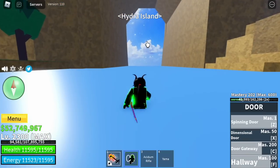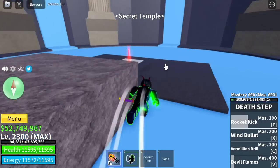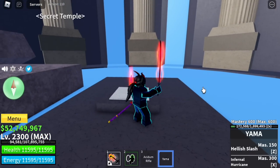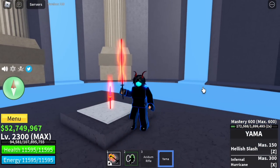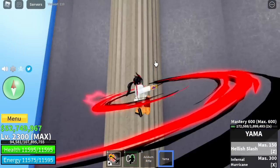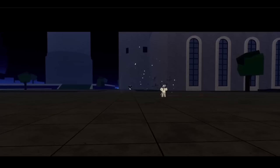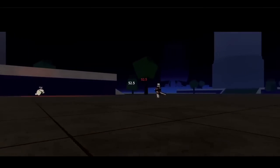Moving on, they also showed the Yama sword. For those who don't know, this is located in Hydra Island — in the waterfalls, inside the secret temple. To unlock it, finish at least 30 elite hunter quests. So the Yama sword plus the Tushita sword will unlock the new sword in the game: the dual cursed katana.